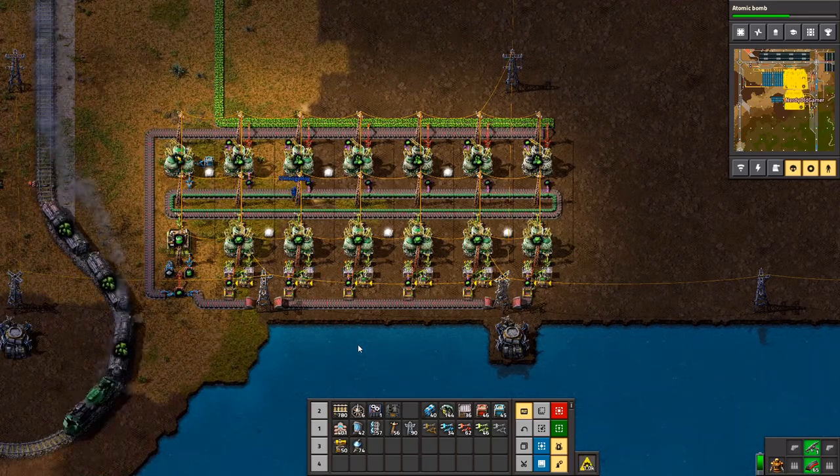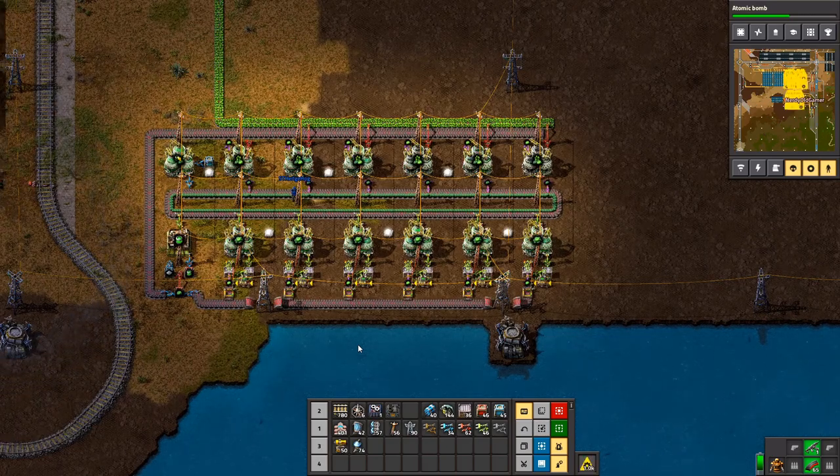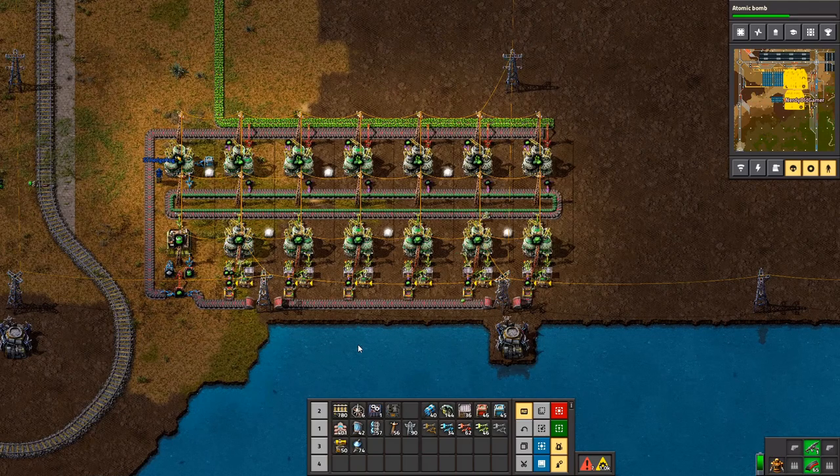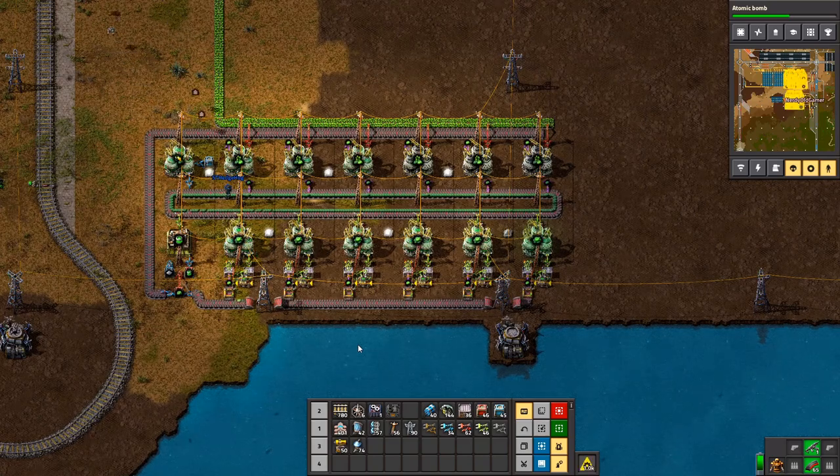Up here I've got just normal ones making the items. And if they get any enriched uranium, they go this side, come down this side — they go left. We've got one plant here redoing the fuel cells. Everything is awesome.